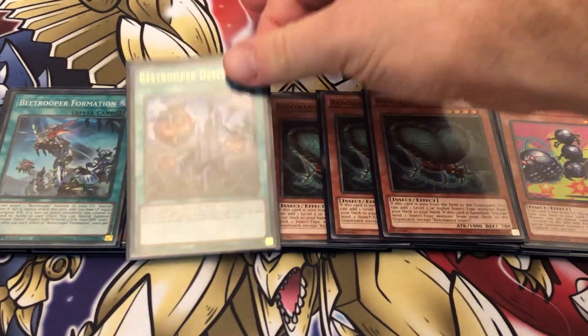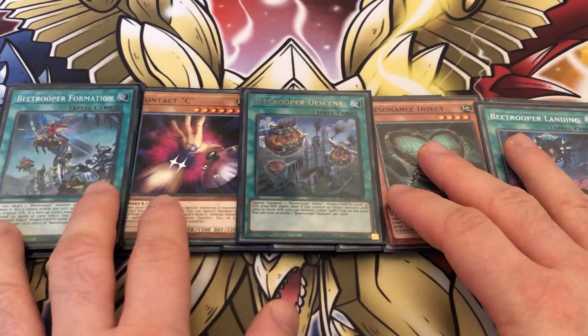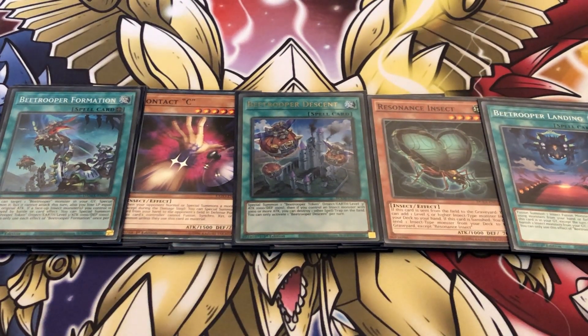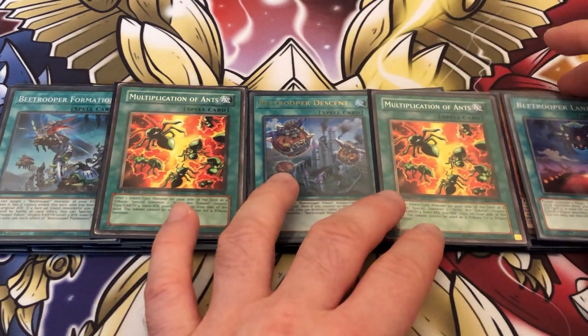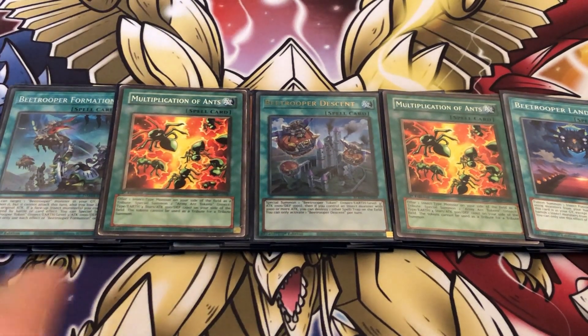Moving on to spells. B Trooper Formation, B Trooper Descent, and B Trooper Landing for the B Trooper spells. Formation is a Monster Reborn field spell. B Trooper Descent special summons a B Trooper Token — Earth Insect Level 3, 1000 attack and defense. Then if you control an insect monster with 3000 or more attack, you can destroy one other spell or trap on the field — once per turn. I'm tempted to play more copies, but I'm also playing two copies of Multiplication of Ants, which gives you one token without requiring anything extra to activate, whereas Descent gives two tokens but you have to tribute an insect. So it's a mix there.